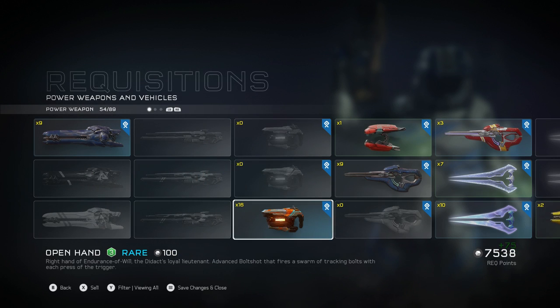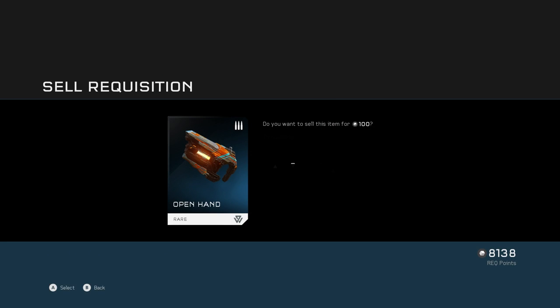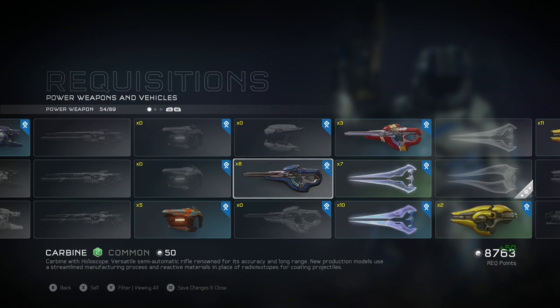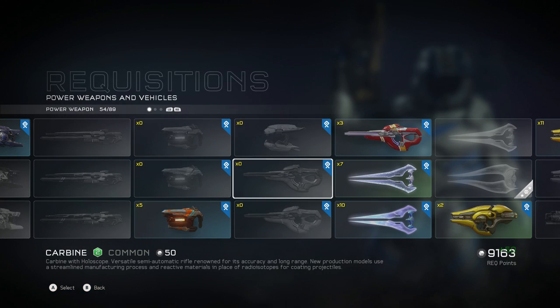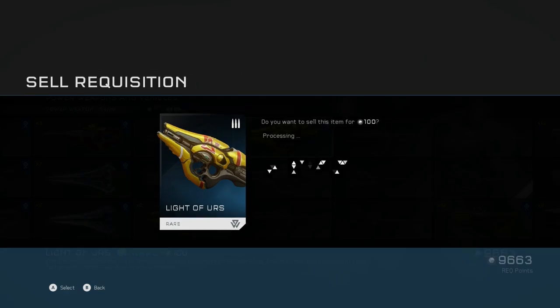Almost at 10,000 REQs — we'll get there, got a lot of stuff to sell. We'll keep five of these — these things suck. I am so underwhelmed by the Brute Plasma Rifle, it's not even funny. We've got 10 of these things — maybe we'll sell some other less useful things.